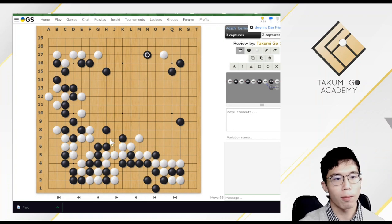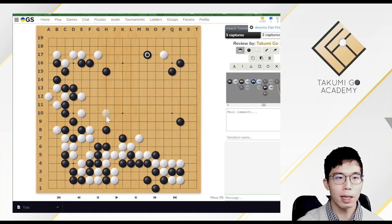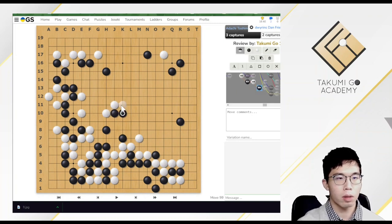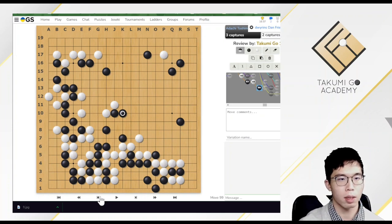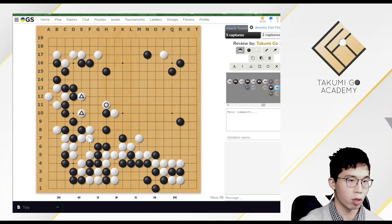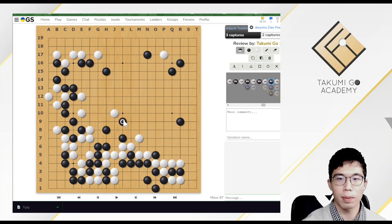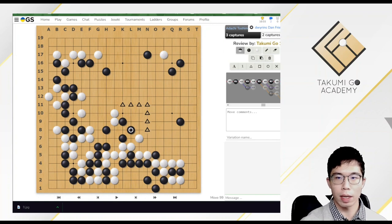Firstly, white needed to prevent black from connecting with his friend. The group on the top left is the most accessible friend for the black dragon, so white played here. White did not play the other point because he did not want black to play the attack in the wrong direction. White played here instead. If black attached now, white could play a hard net — you can see these two stones are in a good position. It's only a small detail, but professional players choose points carefully.